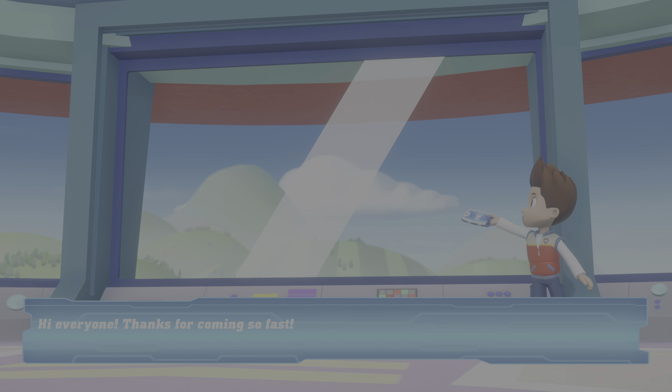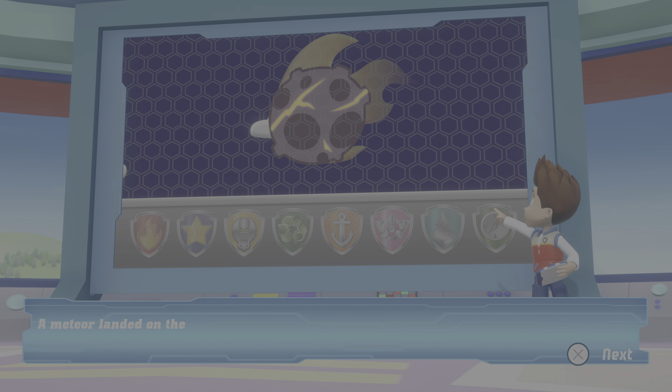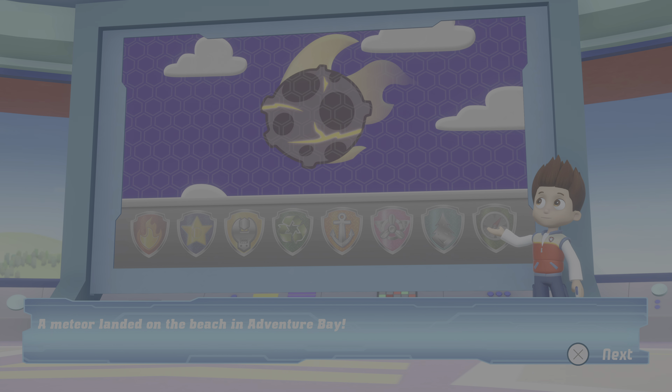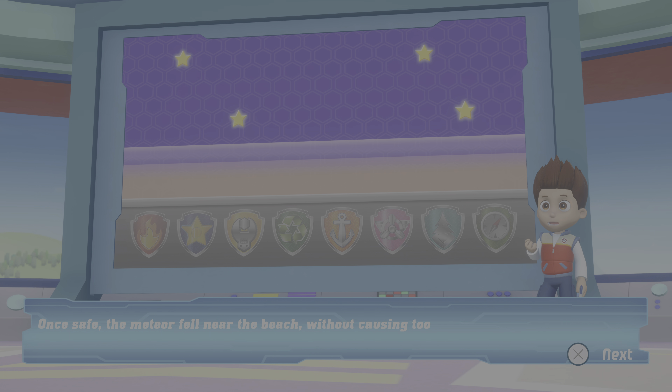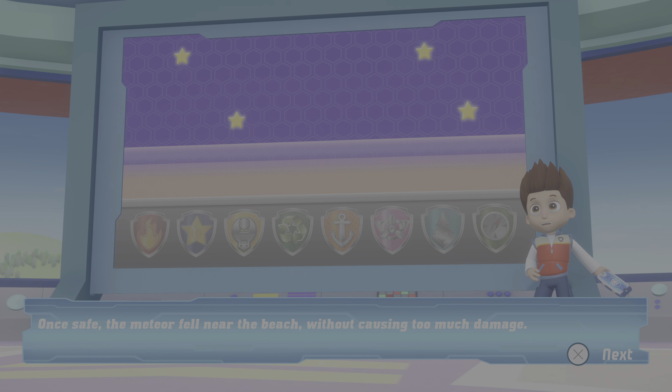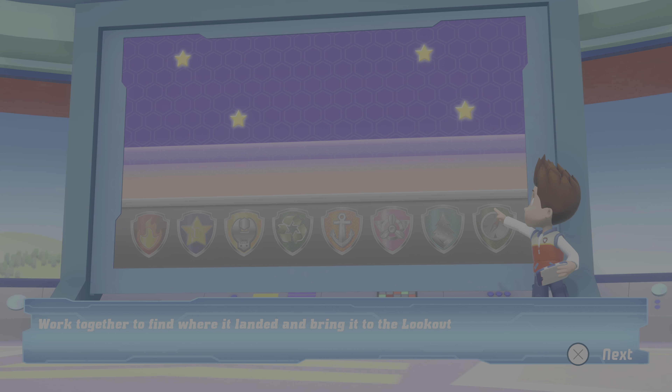Hi, everyone. Thanks for coming so fast. A meteor landed on the beach in Adventure Bay. One safe — the meteor fell near the beach without causing too much damage. Work together to find where it landed and bring it to the lookout.